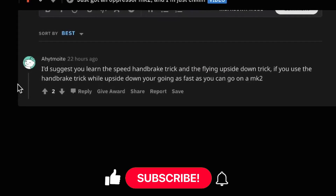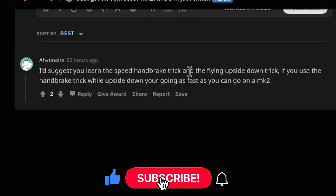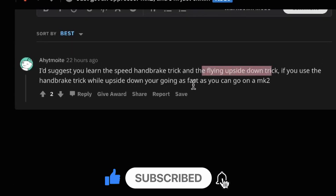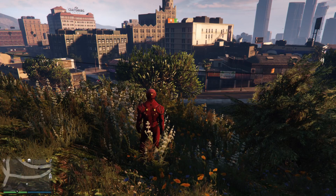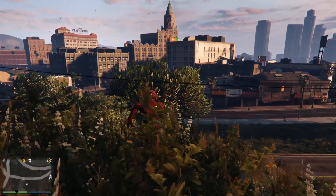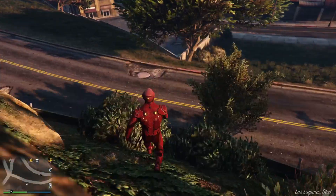One of the comments said: 'I suggest you learn the speed handbrake trick and the flying upside down trick. If you use the handbrake trick while upside down you're going as fast as you can on an MK2.' So I thought, why don't I try doing this trick? Alright, we're gonna go to my Oppressor and try this.